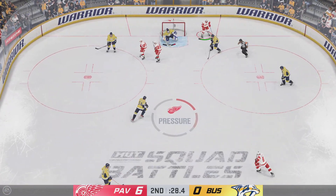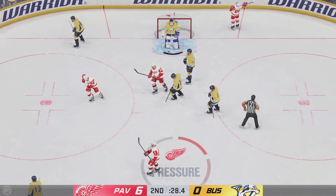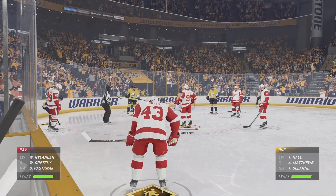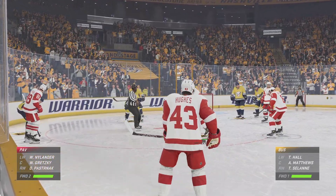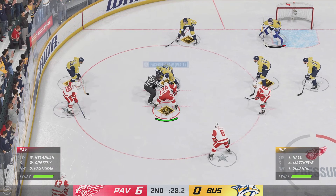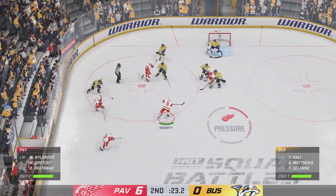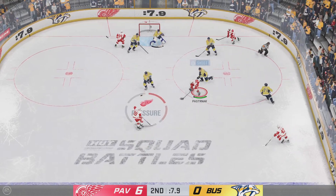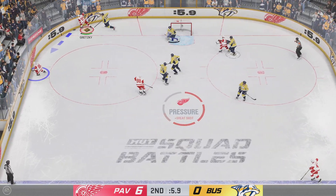What a save! That doesn't swing momentum in your favor — I don't know what will, James. That's a last-ditch effort to make a play. What a beautiful save. The Red Wings have just absolutely dominated here. Look at the scoreboard — they've dominated in shots as well here late in the second. To the low slot, and not much on that one.